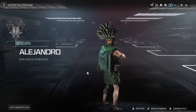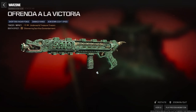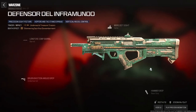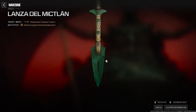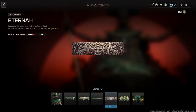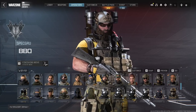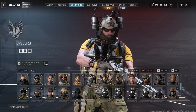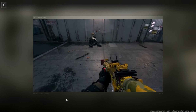Next is a new ultra skin for Aldrando — the Dios de los Muertos bundle. It's some kind of tribal character and looks pretty cool. You'll get three tracer weapon blueprints with this: Ofrenda a la Victoria for the Static HV with Underwill tracer rounds and Shimmering Sacrifice kill effect; Lanza del Mitchland for the Spear; and Defensor del Inframundo for the BAL-27.